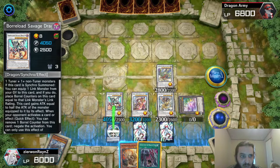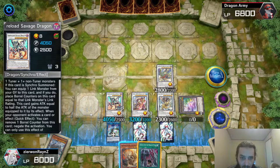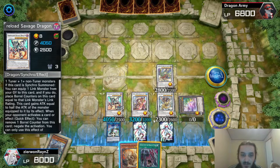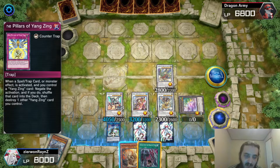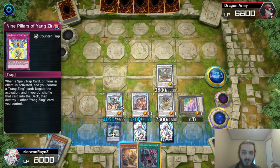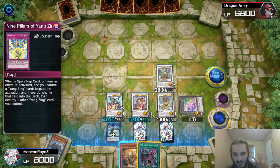For the Omni-Negate order: you're going to Omni-Negate first with Borreload, unless it's like Droplet where you need to use your Nine Pillars. Then you're going to Omni-Negate with Baron, because you can only use Baron's Omni-Negate once. Then you're going to Omni-Negate by destroying your Baxia with Nine Pillars, because it will destroy one of your monsters — you want to save that until you actually need it as your third Omni-Negate. Your fourth and final Omni-Negate: if you need to destroy your Chaofeng for Nine Pillars, you destroy your Chaofeng. That is how you get four Omni-Negates.